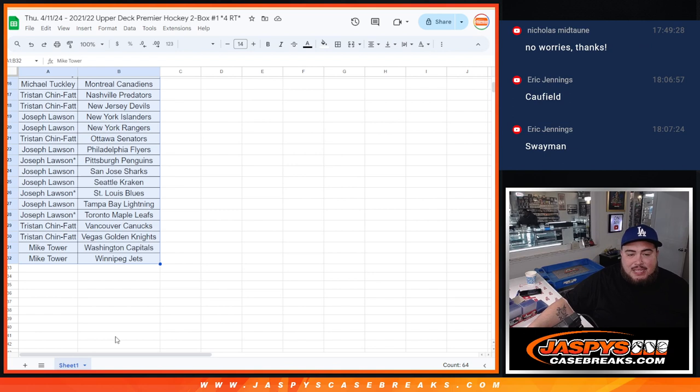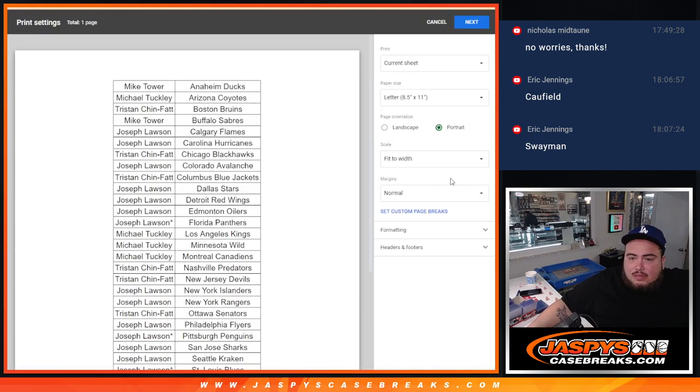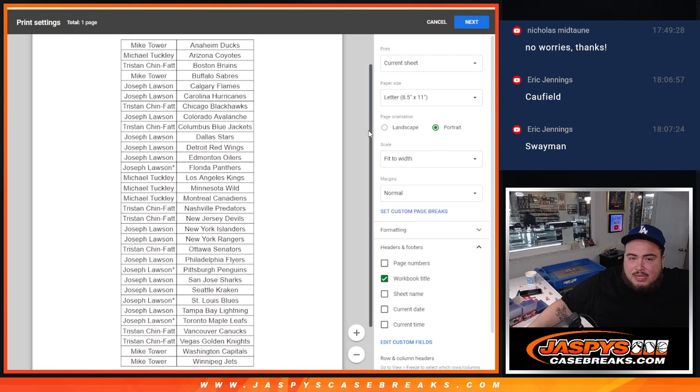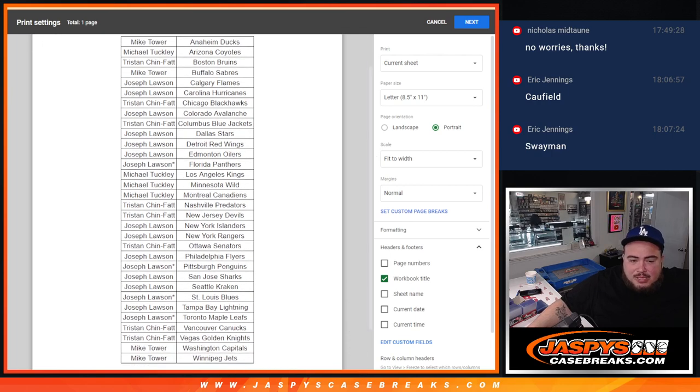Everyone's way too fixated on Connor Bedard. But nonetheless, it's a high-end product, so it's still always fun to rip these. On top of the rookie class, this is where you can get some potential Gretzky stuff, Ovechkin stuff, Matthews, McDavid. Let's see what the autographs look like.